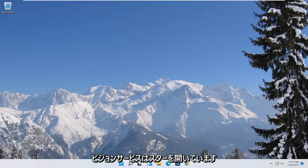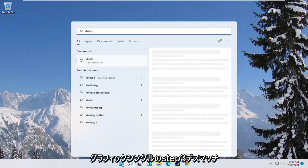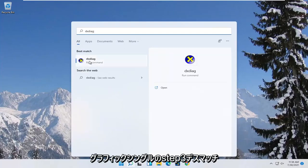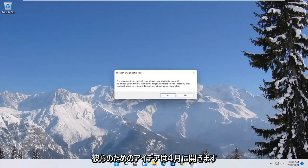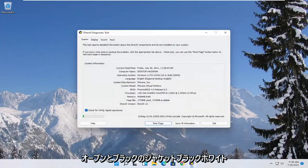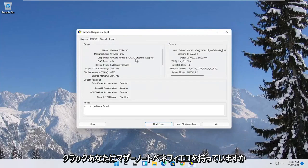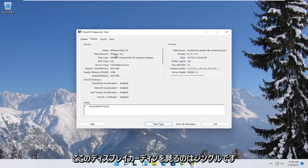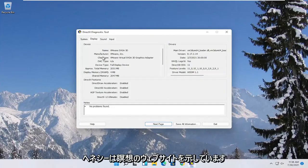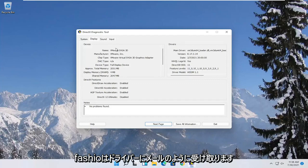First thing we're going to start with is opening up the start menu and typing in DXDIAG. The best match should come back with exactly that. Go ahead and open it up and then select yes. Select the display tab. You want to note the manufacturer of your display card in here. Now go ahead and actually go on to the manufacturer's website and search for automated tools. Just take note of the manufacturer name as well as the name of the driver.